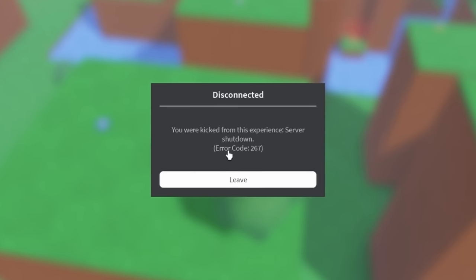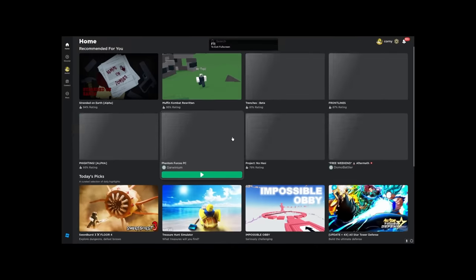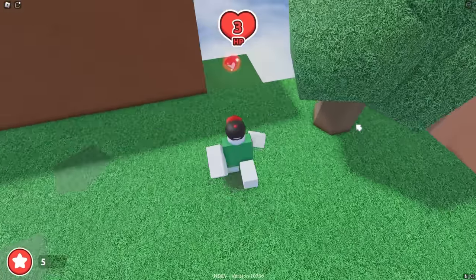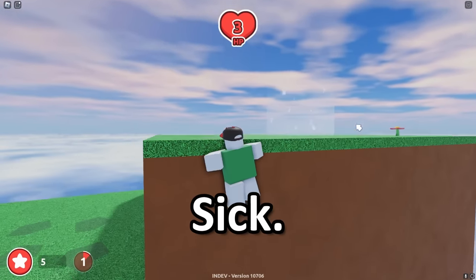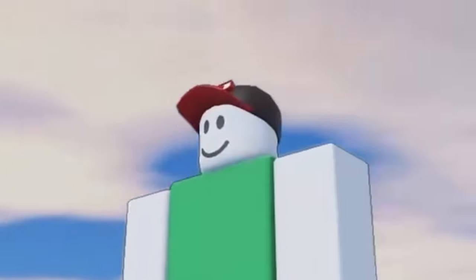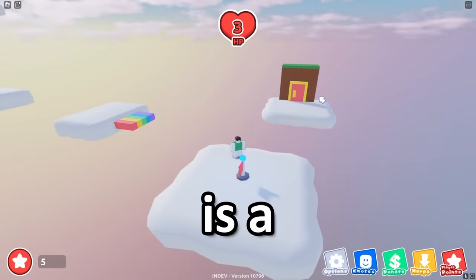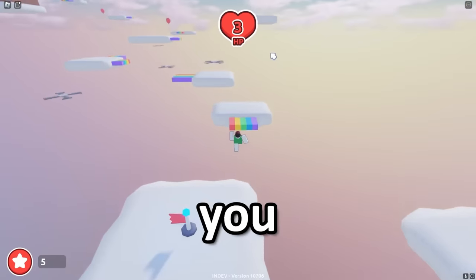You were kicked from the experience — server shut down! My player point — no! It's fine. Back in, there's another shard right here. Wait, I have to grab all the shards again? No! Where will this take me — will this take me back? This is a whole separate area! You know what we gotta do — this game got me messed up. You think I'm not gonna go for that player point?